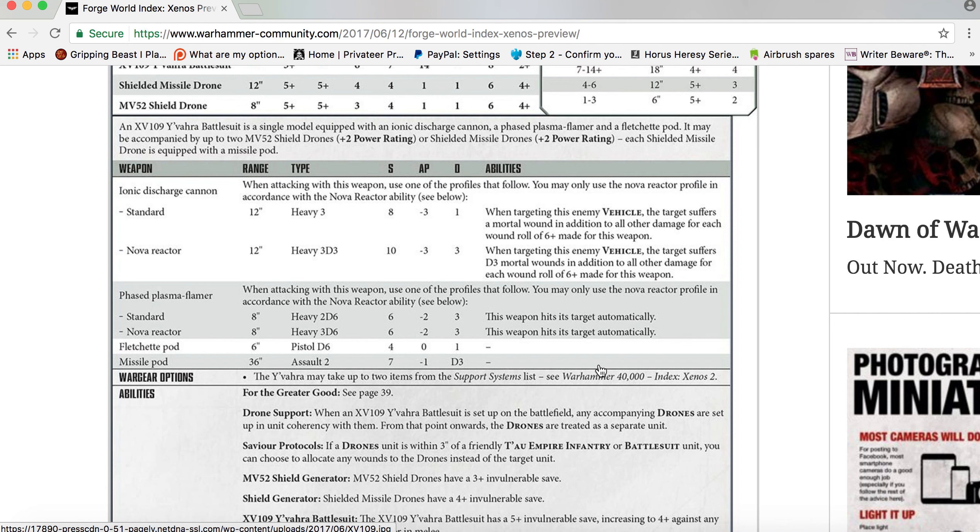Nova Reactor Ionic profile: 12-inch range, Heavy 3D3, Strength 10, AP minus three, Damage 3 — when targeting an enemy vehicle, the target suffers D3 mortal wounds in addition to all other damage for each wound roll of 6+. Phased Plasma Flamer standard profile: 8-inch range, Heavy 2D6, Strength 6, AP minus two, Damage 3 — this weapon hits its target automatically.